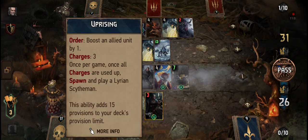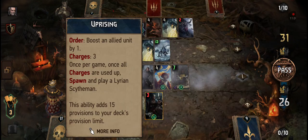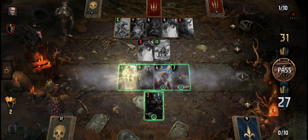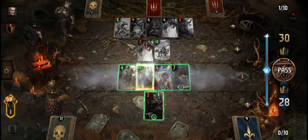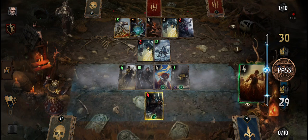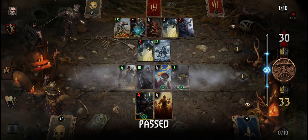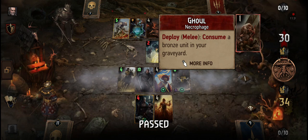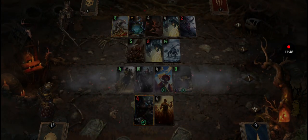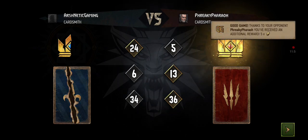Pass — I failed. What's its ability? Boost energy charges once per game — once all charges are paid this ability has 15 provisions. I can use it — I'm a stupid guy, I didn't use that. I think I won. Let's see — oh, I lost! But that was actually really cool. I got defeated but I won one round. Good game — thanks to your opponent you received an additional reward.